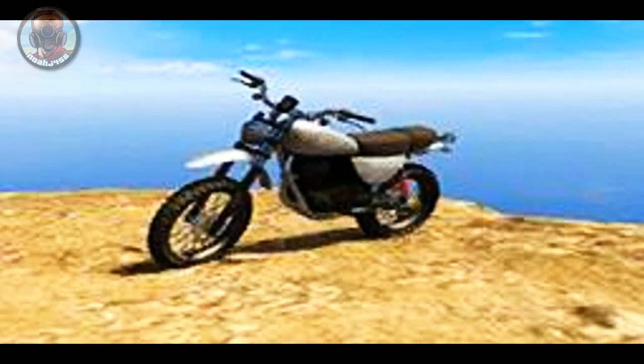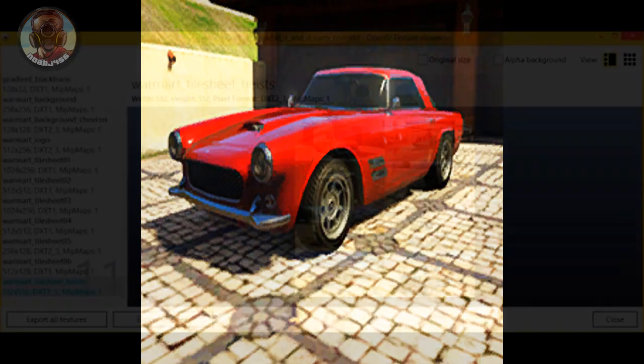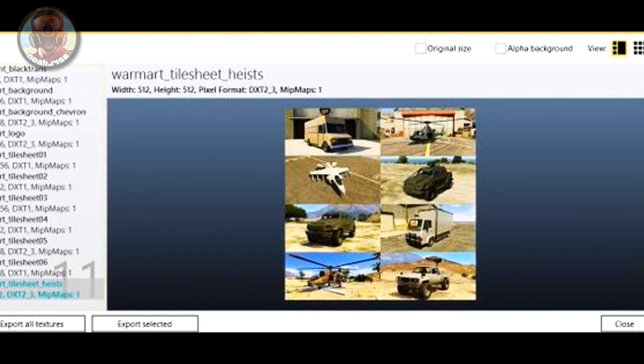The Dinka Enduro is the next thing up, which is this little motorcycle right here. The next thing after that is the Lampadati Casco, and as you can see right here it kind of looks like the JB — I forgot what the numbers are — but the kind of gun car that you can use inside of the heist in the actual game. It looks very very cool, just kind of a downgraded version of that.